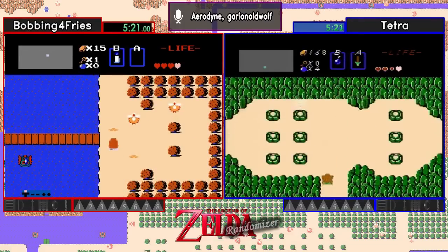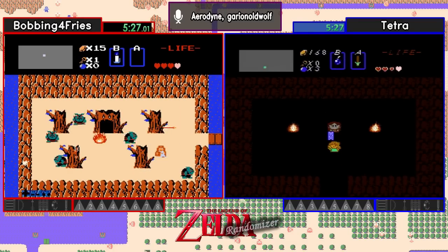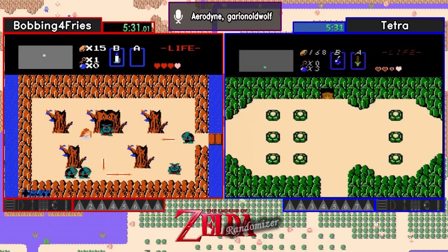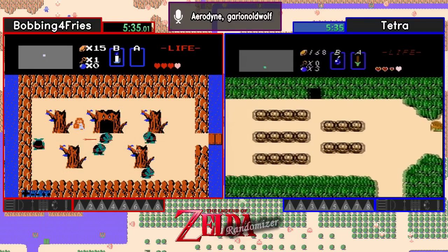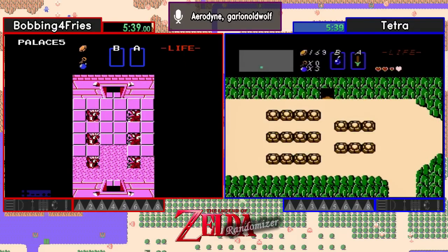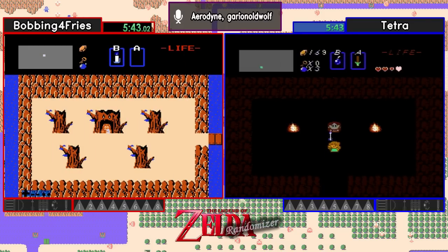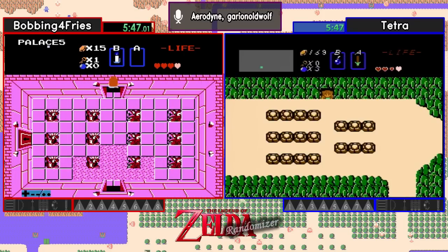It would be interesting if Armos holds the red ring because that would really pick it up. That looks like the letter that Tetra just picked up. It definitely feels good to find that this early, because then you know you have the option to buy potions. And it looks like our white sword item is silver arrows and it's only four hearts. Wow — hello, silvers, right off the start.